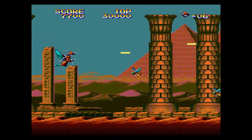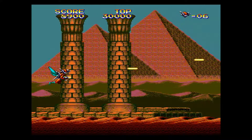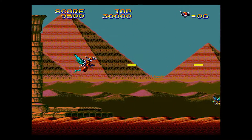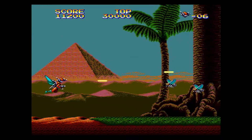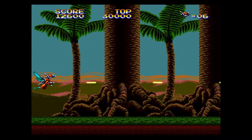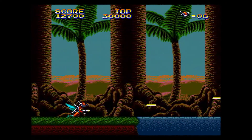As you can see, if nothing else, Insector X has an original premise. Rather than a lone spaceship pilot rampaging through endless enemy forces across deep space or alien worlds, you're a lone bug thing rampaging through endless enemy insect forces across some pretty strange-looking levels — everything from ancient Egypt, to what looks like somebody's backyard, to a modern cityscape.